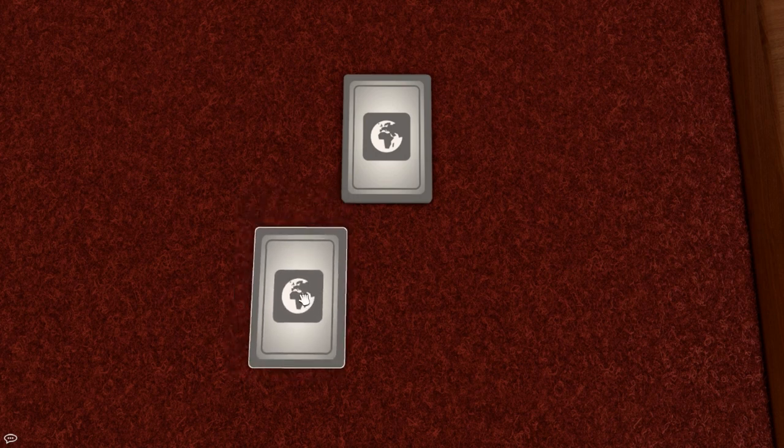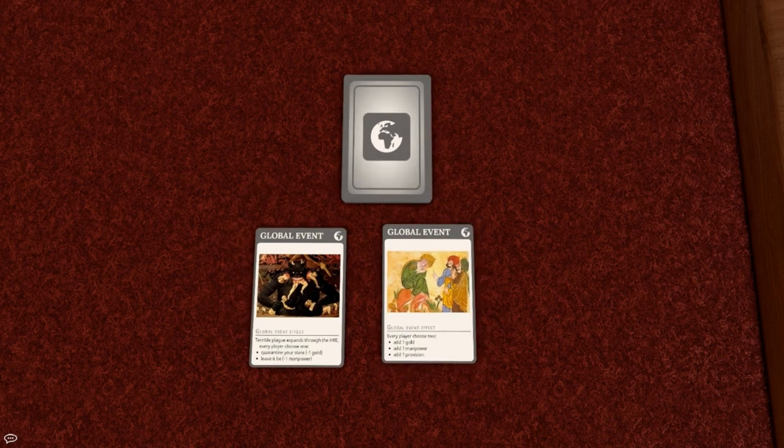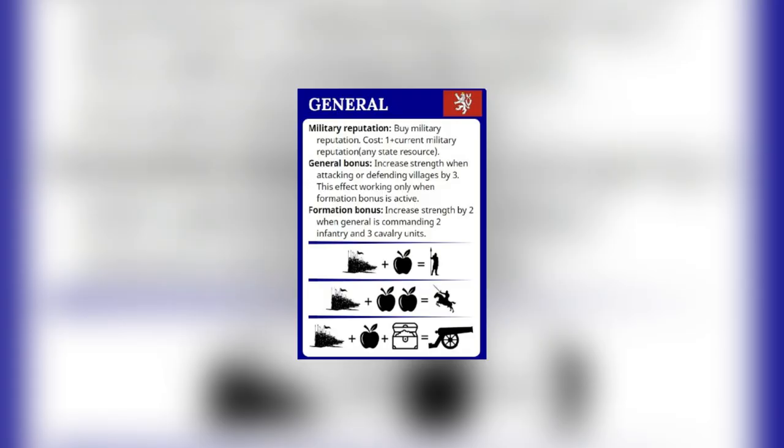Phase 2: draw and resolve 2 global event cards. Phase 3: you can hire new generals for 5 gold and 5 provisions. You can build new armies, assign units between generals, and improve military reputation. Remember, one general can command a maximum of 10 units and your formation bonus can be stacked over time.